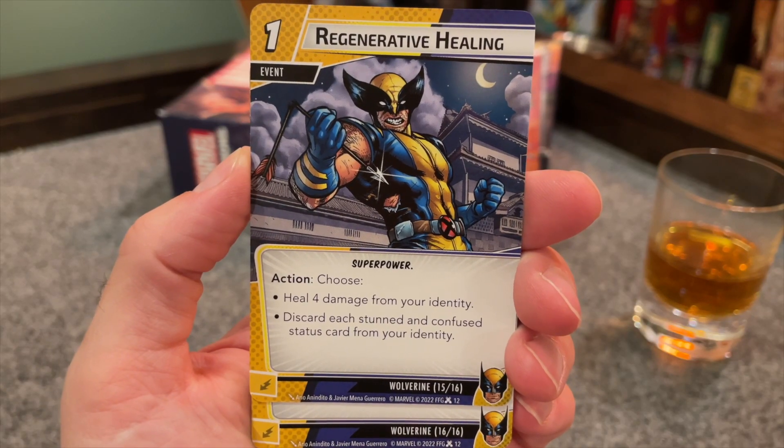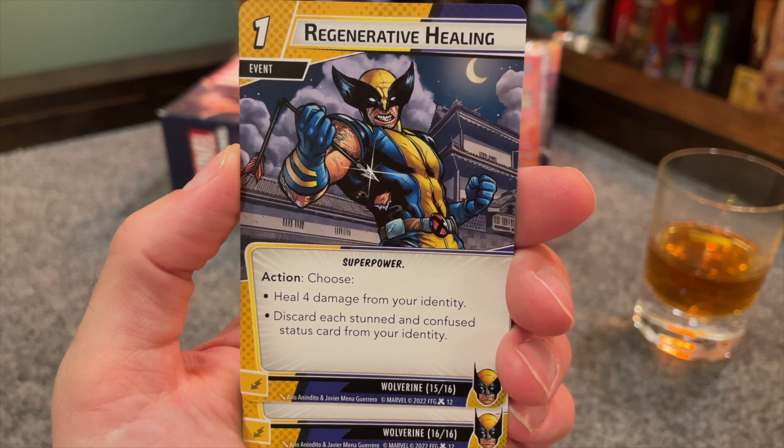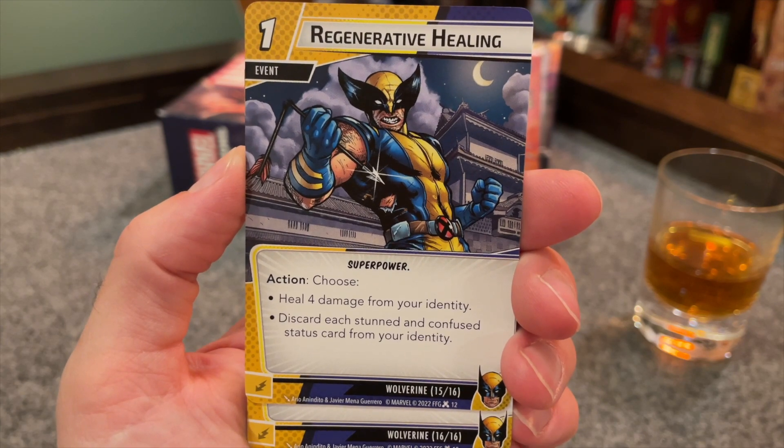Last, we get two copies of Regenerative Healing, a one-cost superpower event. As an action, either heal four damage or discard any stuns and confuses on you. Really, really good. You're going to be inflicting damage on yourself and taking hits from the bad guy. The two health at the beginning of each round is good, but it's not always enough. Dipping down to Alter Ego to use your recovery is a real tempo killer, so being able to heal four on the fly for pretty cheap is incredible. Plus, it's just an action — not an Alter Ego action, not a hero action. You can use it in any form.